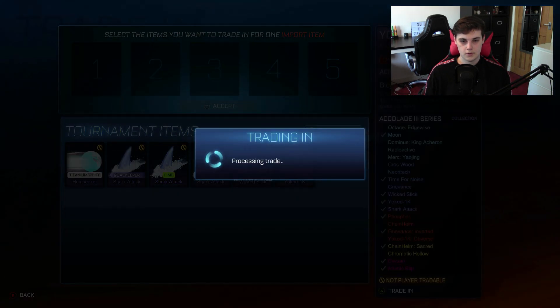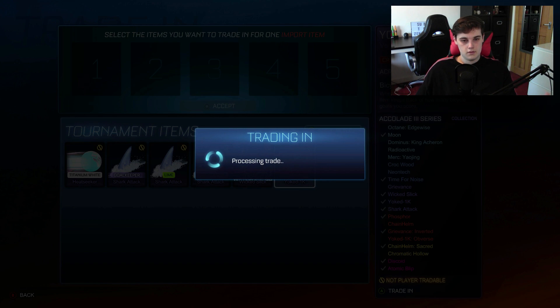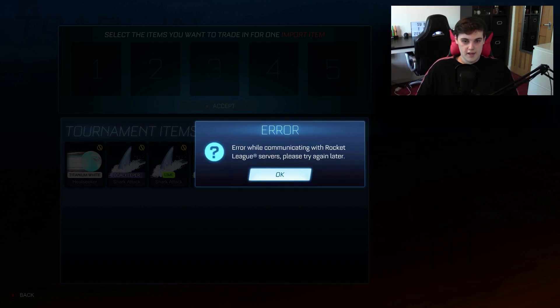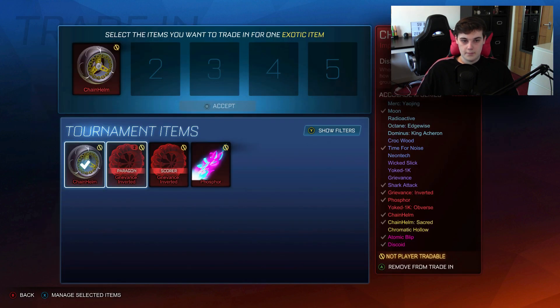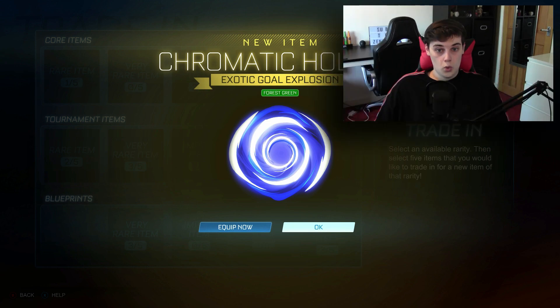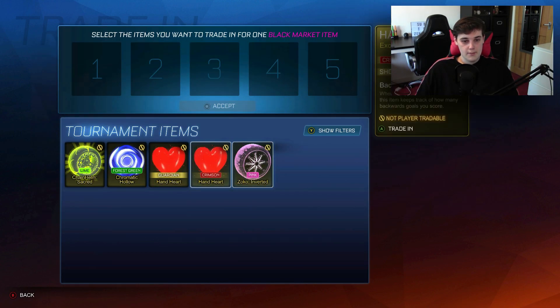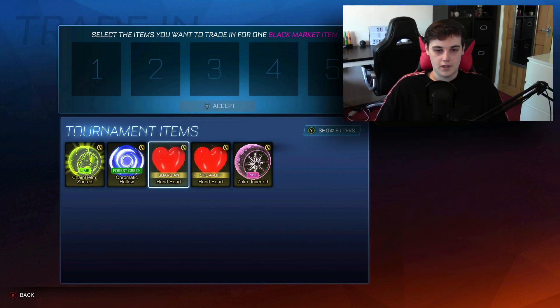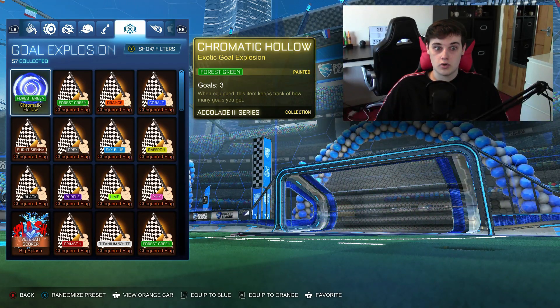It's taking a while. What am I going to get? Does this mean something good? Probably not. Am I going to get something from this trade up? There was an error — great. All right, let's do this again. All that to get that. Oh, we can do exotic now. I'm never going to use any of these. What's it going to be? Oh, painted exotic — that's pretty cool, but I can get a black market now. But do I? No, I'm not going to do that. Let's see what this Forest Green goal explosion looks like. Wow — it's that goal explosion, but green.